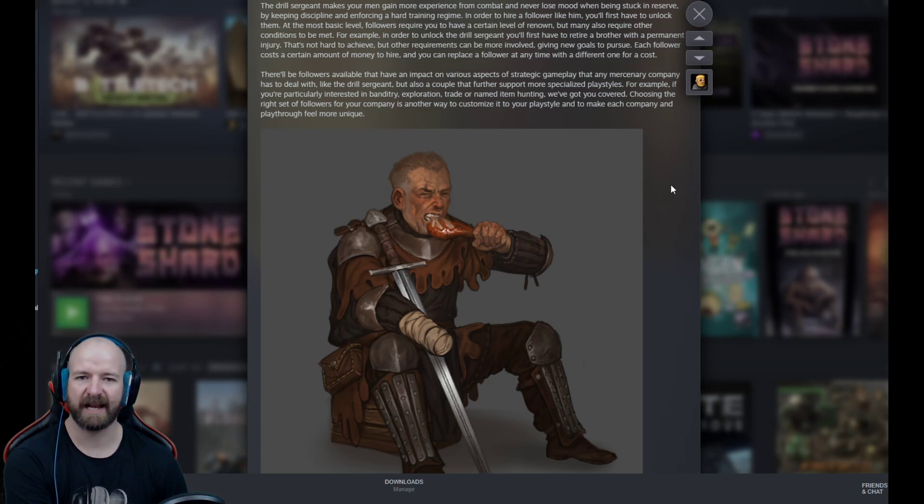In order to hire a follower like him, you'll first have to unlock them. At the most basic level, followers require you to have a certain level of renown, but many also require that conditions be met. For example, in order to unlock the drill sergeant, you'll first have to retire a brother with a permanent injury. That's not hard to achieve, but other requirements can be more involved — giving new goals to pursue.